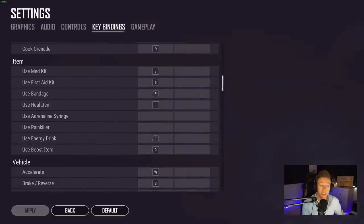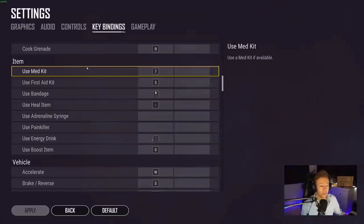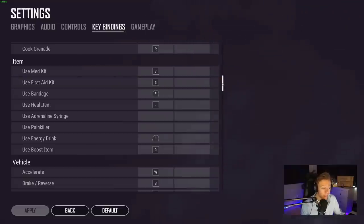In my item settings, bandages and energy drinks are super important to have hotkeys for. These are quick heals — you want to be able to fire one up fast when you need it. Very often you'll want a quick heal in situations where you don't have much time, and you do not want to spend any time opening your inventory and right-clicking the item. Med kits are something you'd often use when you have more time to heal up. All of these are worth binding, though I haven't bound all of them simply because I don't have an infinite amount of keys.